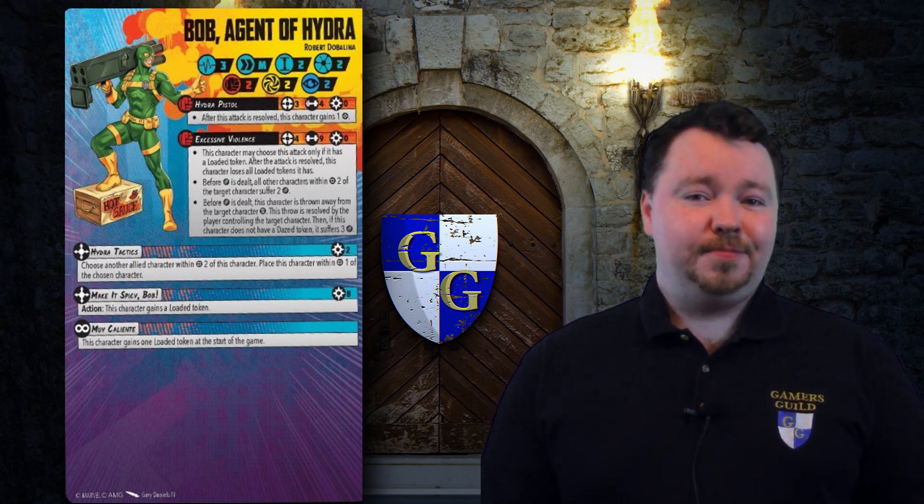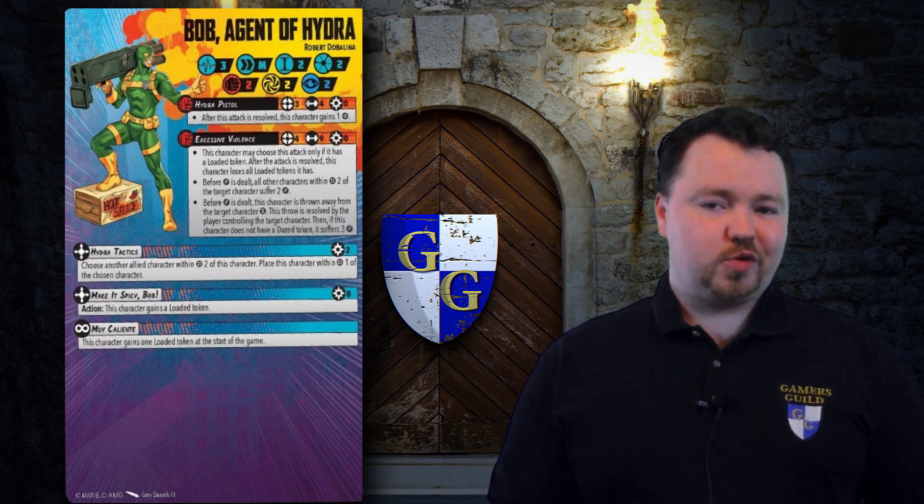Robert then has 3 superpowers. Hydra Tactics is an active power that costs 2 and lets Bob choose another allied character within range 2, then Bob places himself within range 1 of that character — the same ability we've already seen on Bucky. If Bob builds up a lot of power he can use this a lot and get across the board since it doesn't have a once per turn limit. But that power is probably better saved for his next ability, Make It Spicy Bob — an active superpower with a staggering cost of 8 and an action, but it gives Bob a loaded token for his big attack. Finally Bob has the innate power Moi Caliente, giving him 1 loaded token at the start of the game to make sure Bob can at least make one crater on the battlefield.